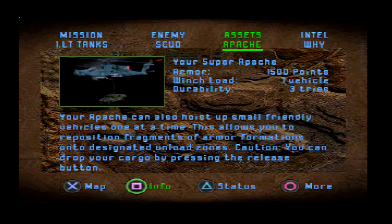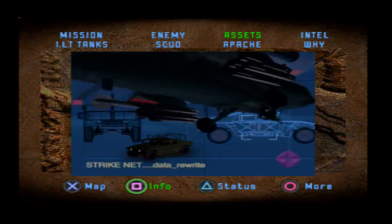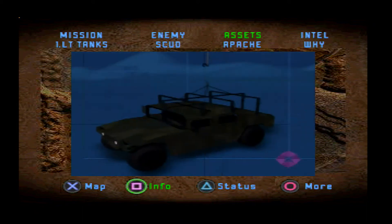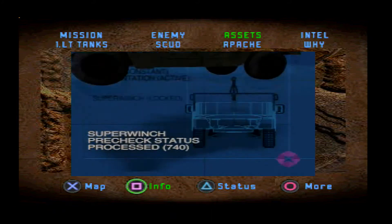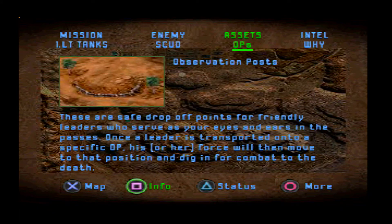We have our Apache, which can actually ferry vehicles around in this mission, but it's completely and utterly pointless, so we're not going to bother. We didn't design the super Apache for tank transport, but you can do it if you want to move friendlies around — just fly up and hoist. Don't try this at home, kids.